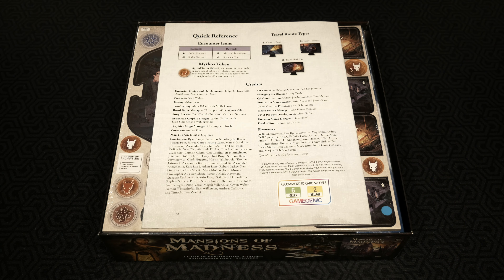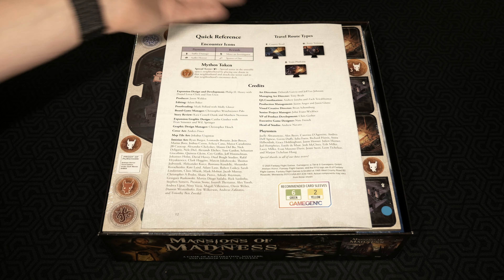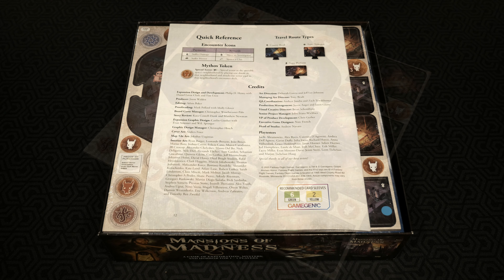Finally, on the back of the book you've got the quick reference, encounter icons, mythos token, your travel route types — a country road, ferry terminal, and train platform. Also, you'll notice at the back of most Fantasy Flight products now going forward they no longer mention Fantasy Flight's specific sleeves. They now talk about GameGenic, and it shows right there which number and color you need to get in order to sleeve your game.